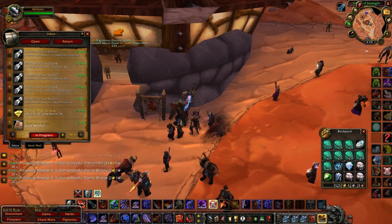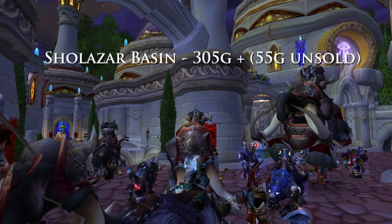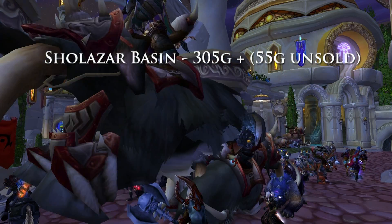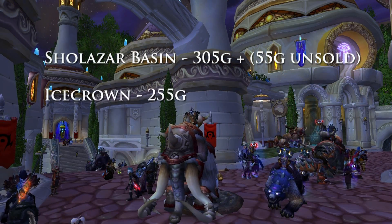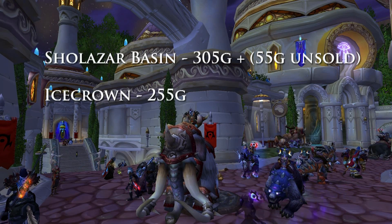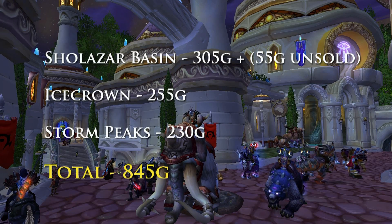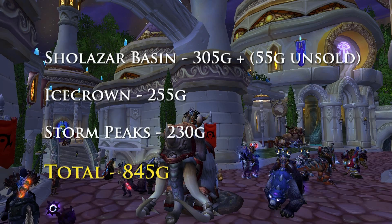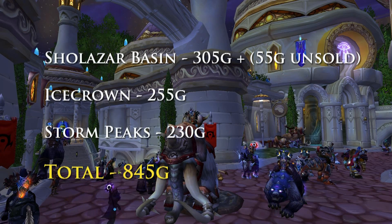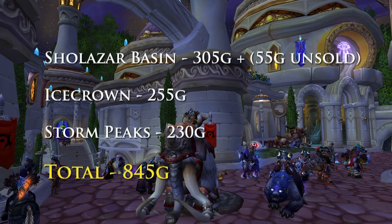So let's break it down. Sholazar Basin is the victor with 305 gold in sold items and a scarlet ruby left over worth 55 gold. Icecrown's next with 255 gold worth of stuff. And then finally Storm Peaks with 230 gold worth of stuff, for a total of 845 gold. They were all very close, but Sholazar Basin was the clear victor with the most relaxing farming experience while netting the most mats.